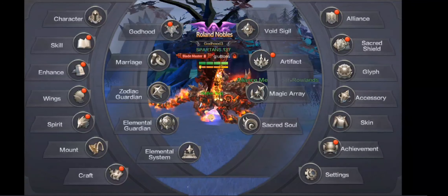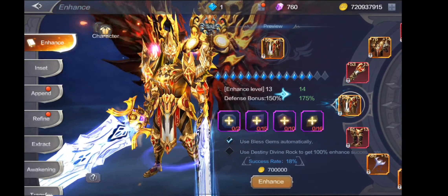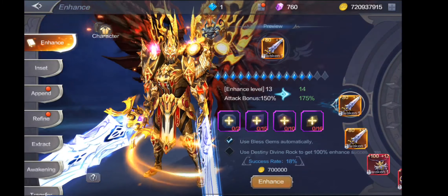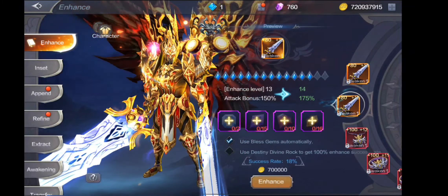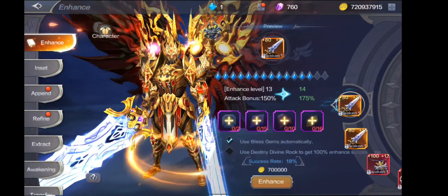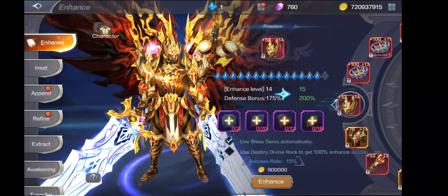Susunod guys, sa enhance tayo. Guys sa enhance, dito nyo mapa-plus, or may increase yung level ng gamit nyo. Anong effect na ito guys? Pag nag-increase kayo nito, nadagdagan din yung base stats nyo. Makikita nyo yung attack bonus — pag nag-increase pa yan, rank 14, 175% attack bonus. So guys, anong effect nyan? Saan yung dahilan kung bakit kumikinang yung karakter ko ngayon? Pag naka-plus 13 na kayo sa items nyo, may kinang na nangyayari.